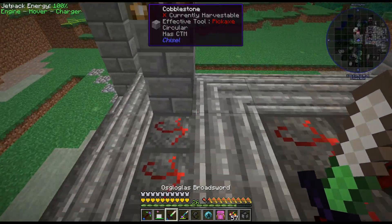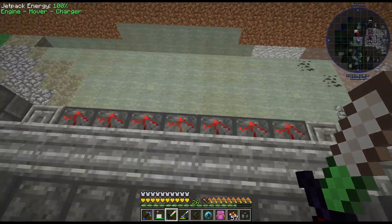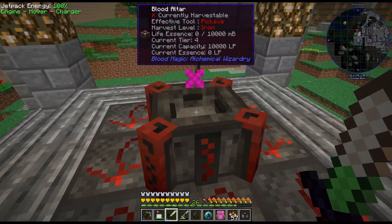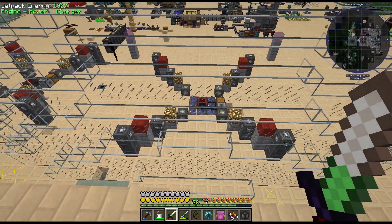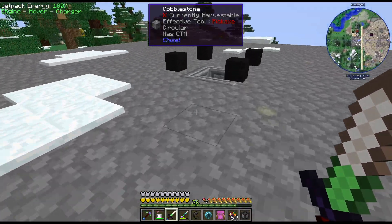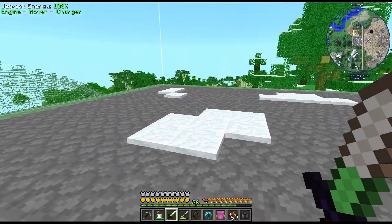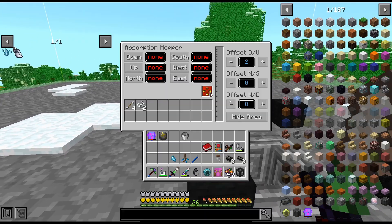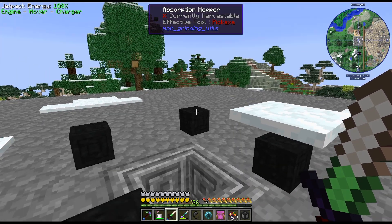And then I'm just going to continue replacing all the Runes of Sacrifice. I should have put those down there. And then I've also placed the ritual there. I do have absorption hoppers up top - largest range possible. Unfortunately it doesn't cover the whole thing, so I had to do three more with the max of six upgrades. You can see we're already getting stuff spawning.